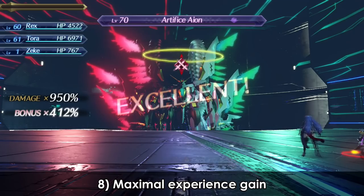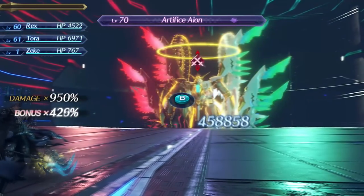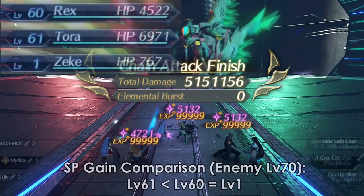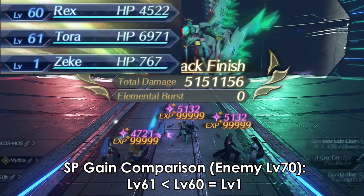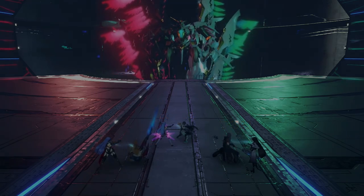You don't need to send your party to level 1 to earn the maximum amount of bonus experience, SP, and WP from any given enemy. In fact, you will earn the maximum amount of experience possible from any given enemy even up until you are around 10 levels below. After that threshold, as you approach their level and beyond, the amount of experience gained decreases.